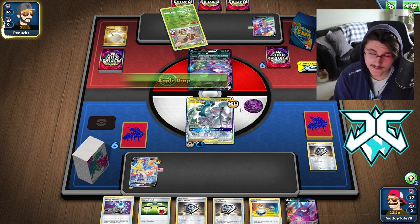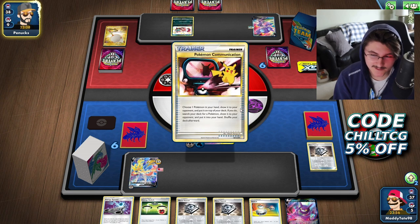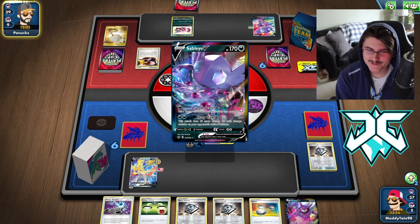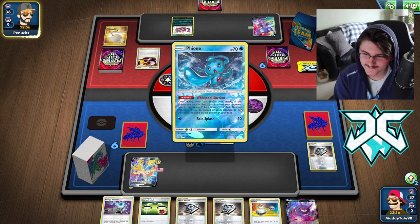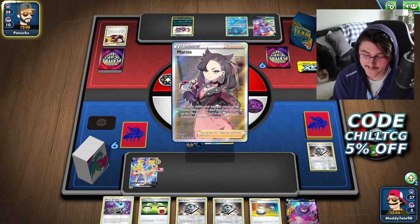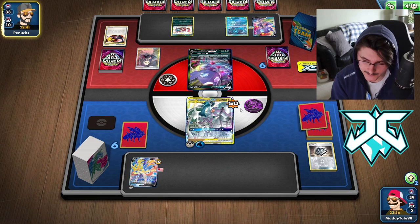EXP Share is very good in Sableye, but Sableye is a deck that struggles with Hammers specifically because they can't accelerate Energy too quickly. Looks like he's going to Comm for a draw supporter — totally fine with that. He has a third Sableye in hand, which is very funny. We see him grab the Fion. Then there's the Marnie — so maybe he's going to Marnie us into a dead hand. But really we just need an Energy and we're rolling.